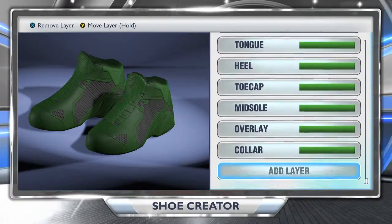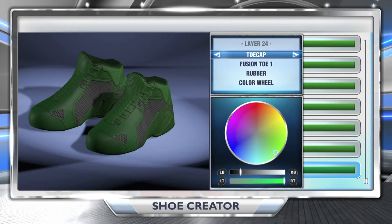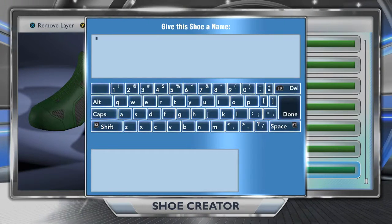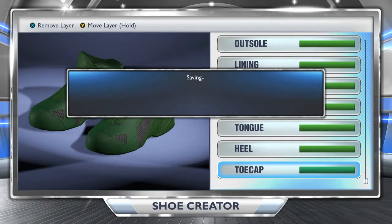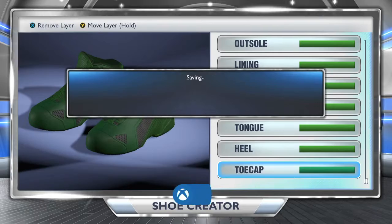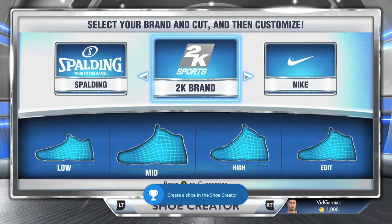...you want to hit the B button to back out, and that should take you to the Save feature. Then you just have to name it — put Yes, Save This Shoe, name it something clever if you want to. Once the shoes save, you should get your achievement for 5 Gamer Score, and that's all there is to it.